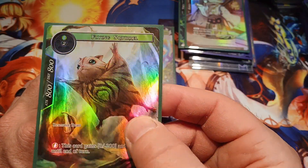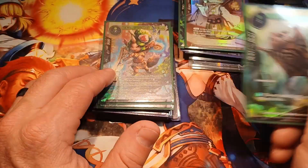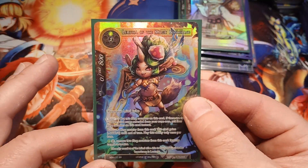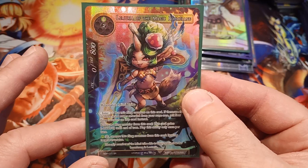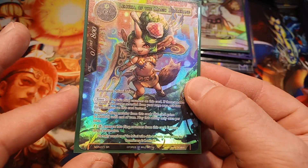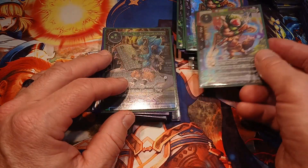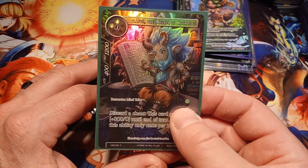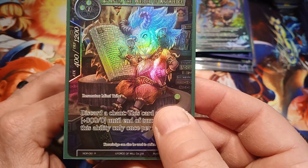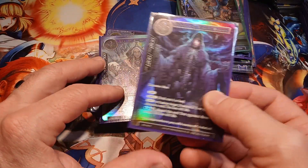Flying Squirrel, SNB is the set, common, full art hollow. Lemuria of the Magic Boomerang, NDR, super rare, full art textured hollow — very nice. Same thing again. Atlantis the Wielder of Knowledge, NDR, rare, full art textured hollow. Dang, we got a lot of textured hollows in here.